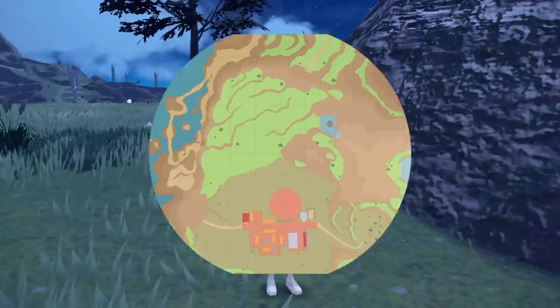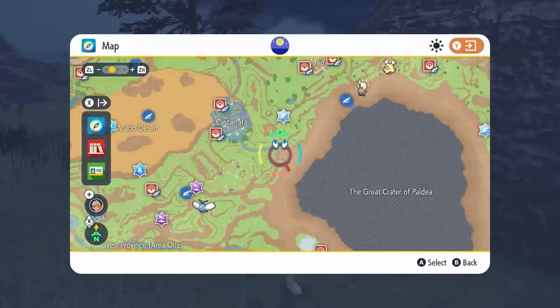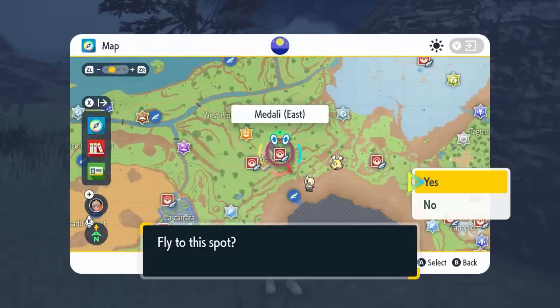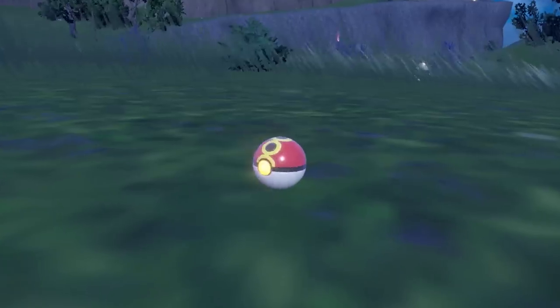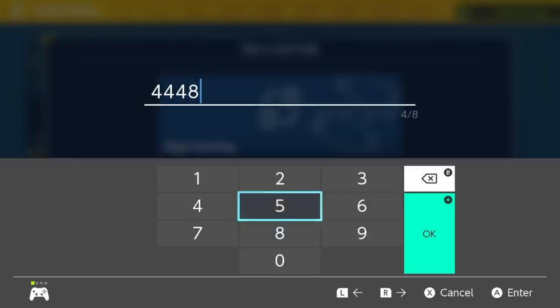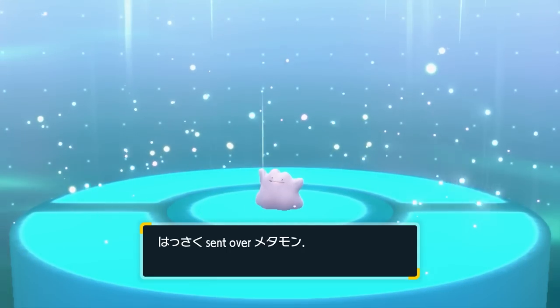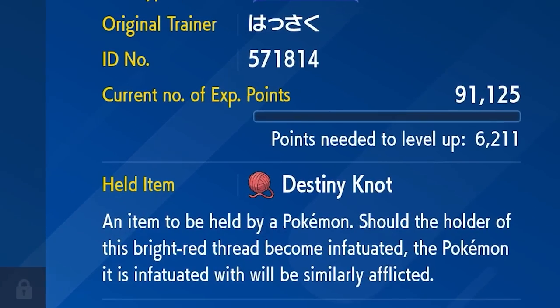To use the Masuda method you'll need a foreign Ditto to breed with your newly caught Inteleon. You can catch a Ditto in West Province Area 3, just east of Medali Town, and once you have one you can trade with other players online using the universal trade code 4448 to obtain one from another language.